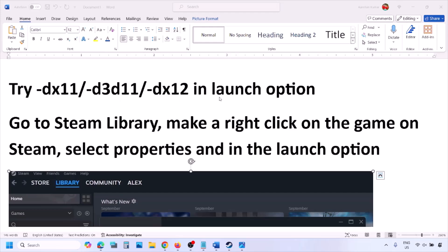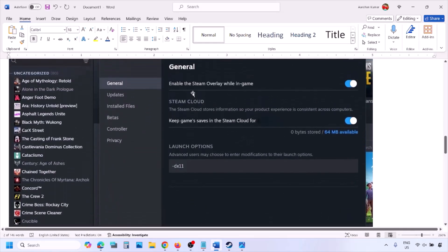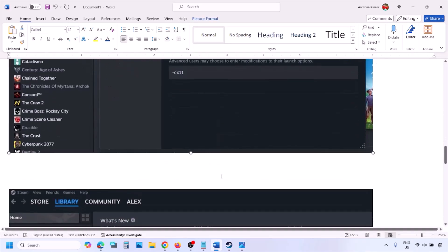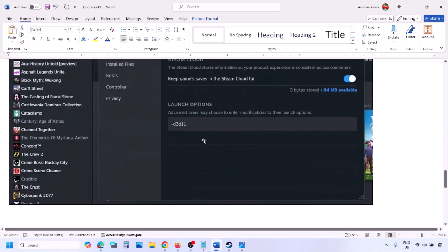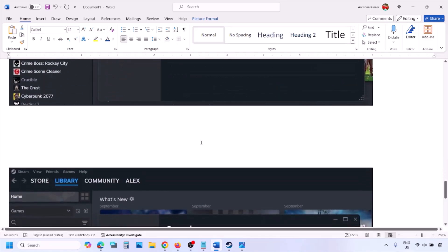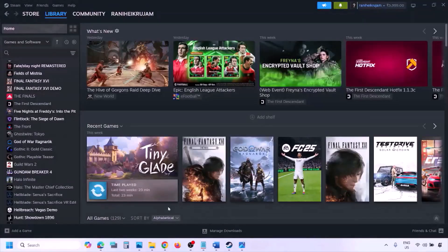The next step is to try DX11 or DX12 in the Steam launch options. Go to your Steam library, right-click on your game, select 'Properties,' and in the launch options type '-dx11' and check. If that doesn't work, try '-d3d11', and if still not working, try '-dx12', then launch the game and check.